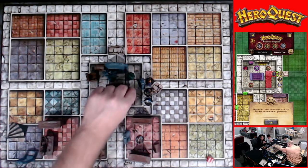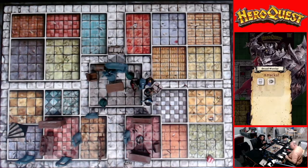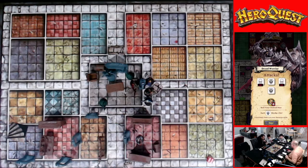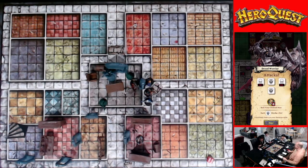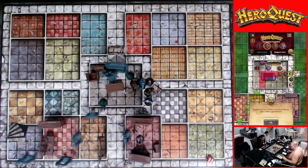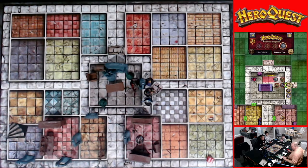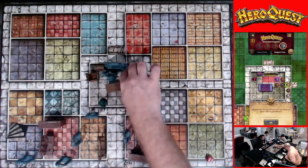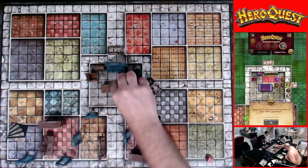The Dread Knight moves up to confront the wizard and hits the wizard twice. Roll your defend dice. He spends one and takes one — yes, Merlin is down to two points of health. But the rest of them will move up. This guy is here, this guy is here, and this guy is here.